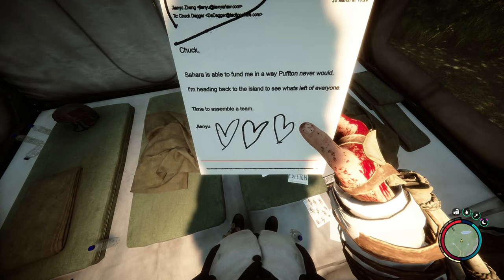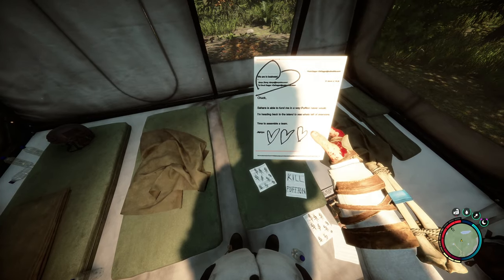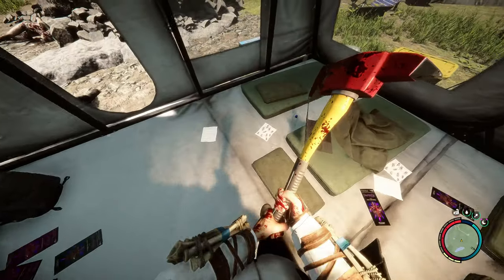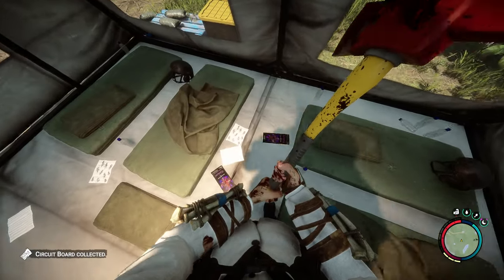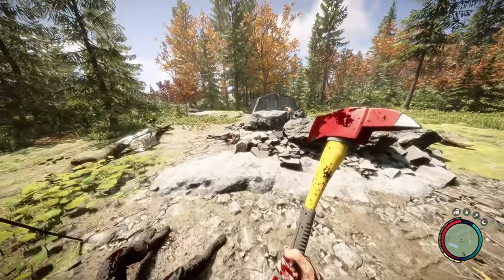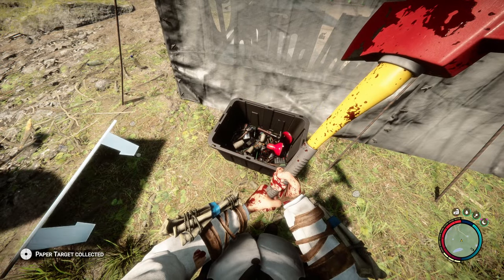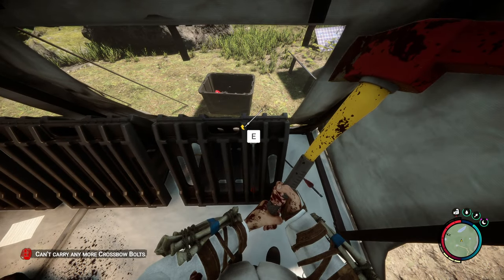There are cannibals surrounding me while I'm trying to read a note. It says: 'Chuck Sahara is able to fund me in a way Puffed never would. I'm heading back to the island to see what's left of everyone. Time to assemble a team. John, you — damn it, John.' I'm starting to think John is bad. I think John worked for Puffed Inc. Whoever this Chuck fella is, perhaps he's lured John out of Puff Corp employment into Sahara's employment as a spy or assassin.